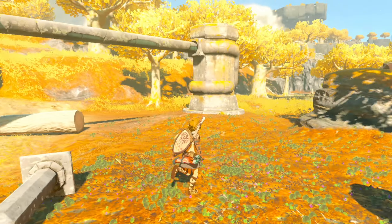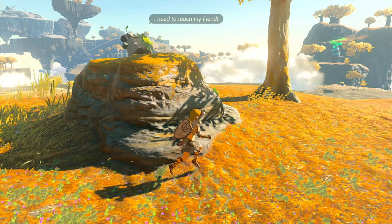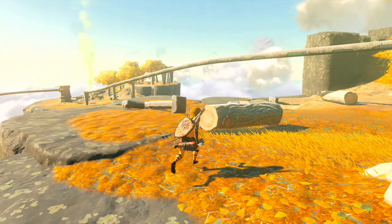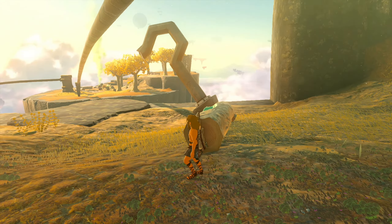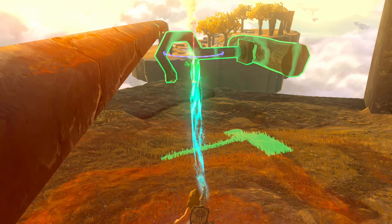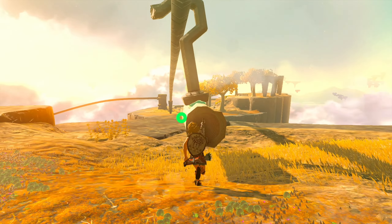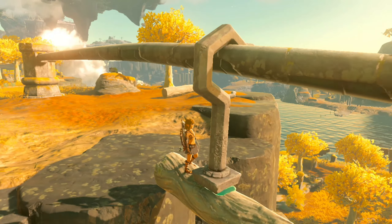We've got the shrine there, and it looks like we can come back right around. Let's go ahead and see what this Korok over here wants. Let me go ahead and twist — there we go, we're gonna climb on there. Nice — I love this Ultra Hand ability!